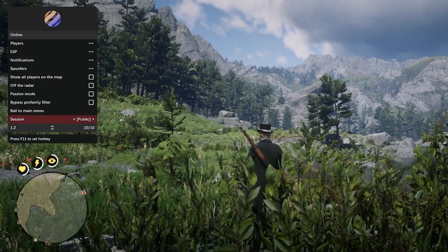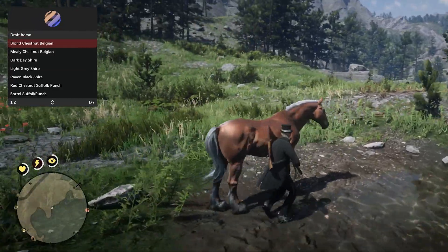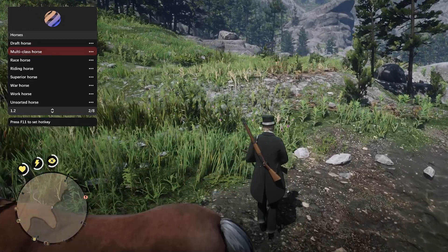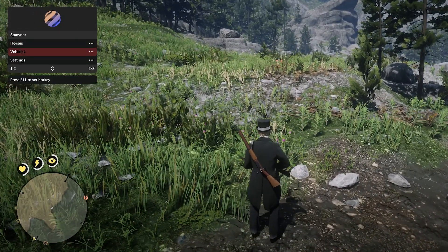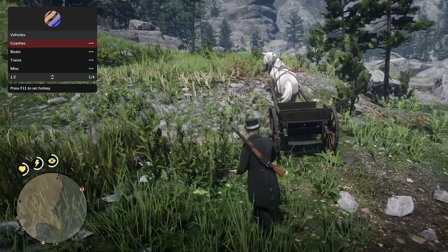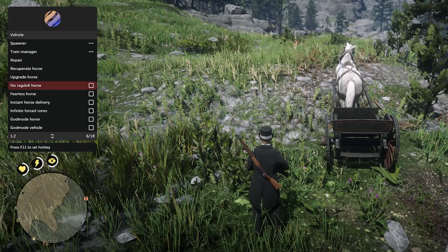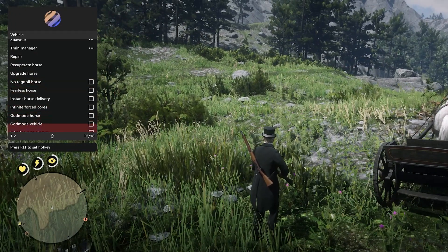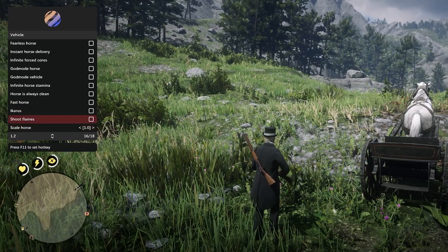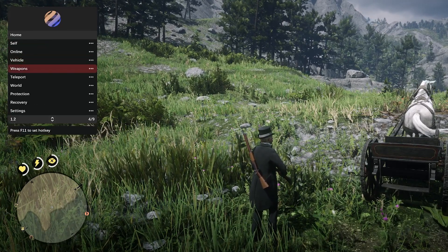There is a session browser here if you want to use that. You do have vehicle options — you can call in a horse, and this horse is massive. You can call in different racing horses as well. There are also trains, coaches, and hunting wagons you can just spawn in to get across the map. Other options include repairing the vehicle, no ragdoll for the horse, a fearless horse, god mode for the vehicle, extra fast horse, shooting flames, and you can adjust the scale of it.